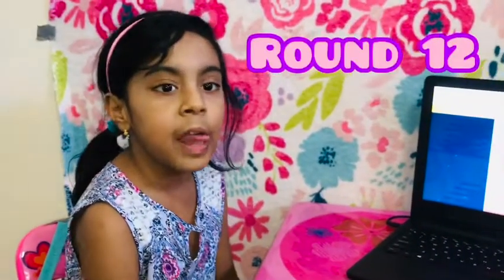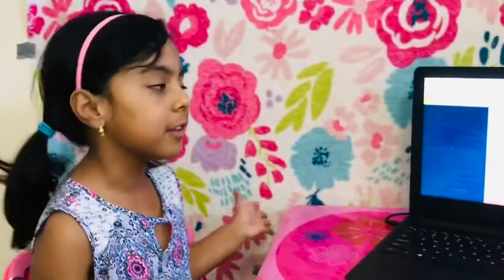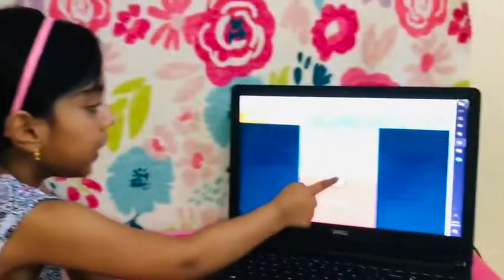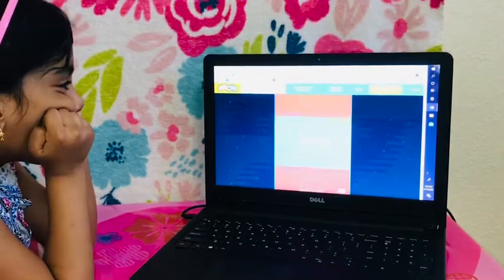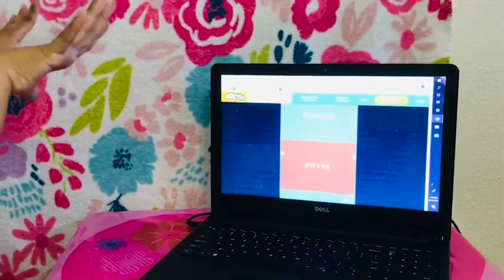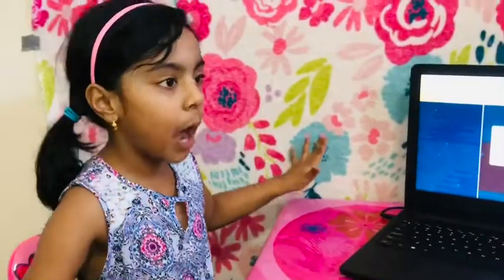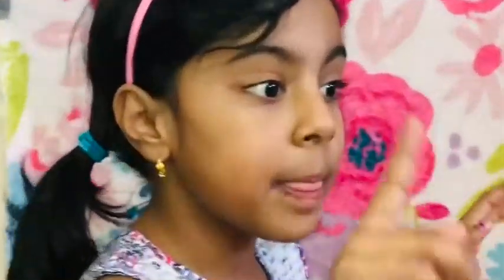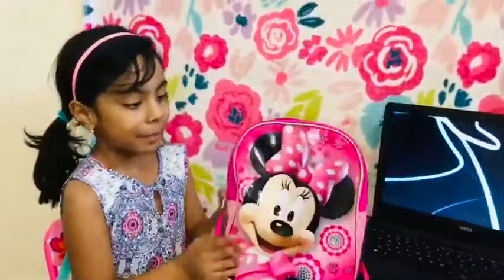Round 12! And my sister's gone, by the way. And my name is Omio — I forgot to say that. So I'm going to spin the wheel. Pick a toy, please! Yes, you guys, I finally got the last one! And I'm so happy because I get to pick a toy from the Minnie Mouse backpack, and I'm so excited. Okay, now that is the Minnie Mouse backpack.